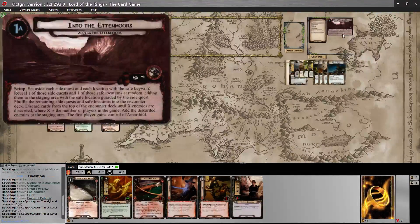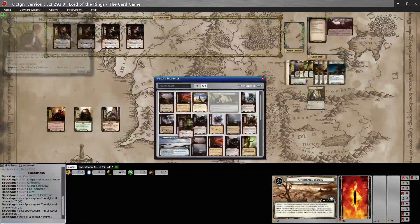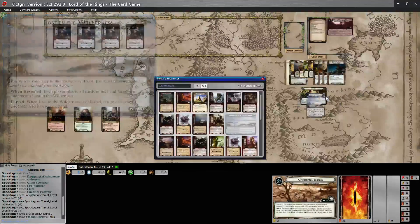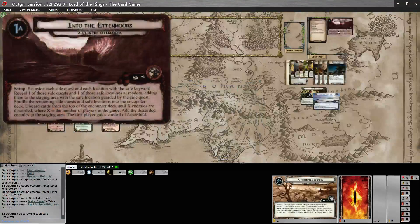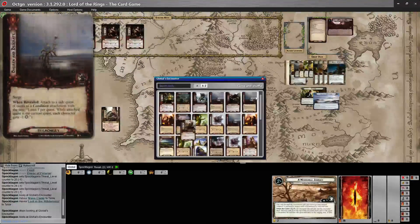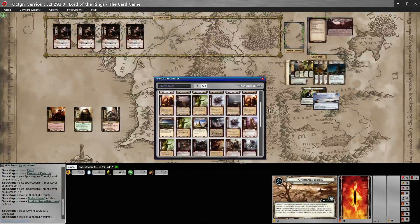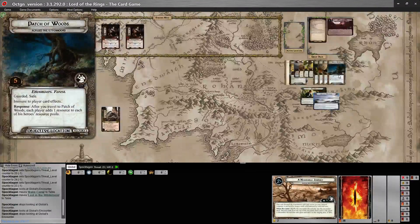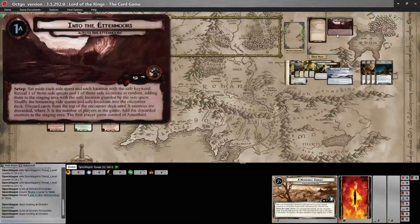Let's read the nightmare setup. Set each side quest and each location with a safe keyword aside. I need to fix this in Octagon — the side quests should all start out here. Reveal one side quest and one safe location at random, adding them to the staging area with the safe location guarded by the side quest.